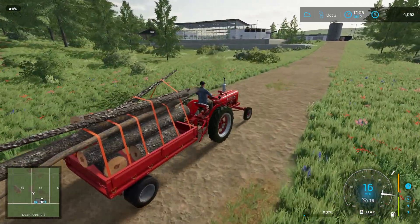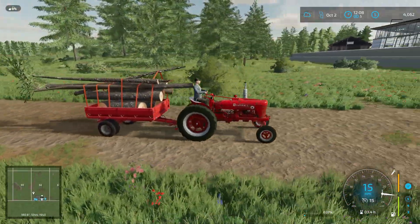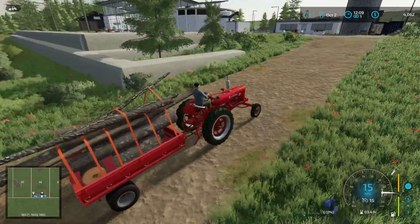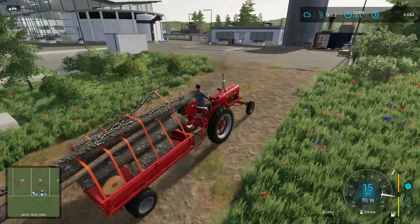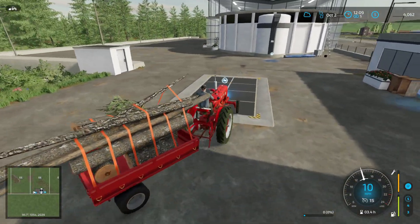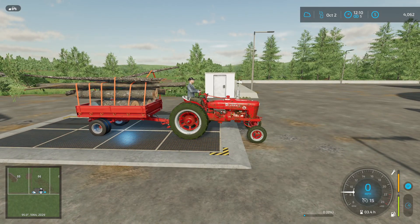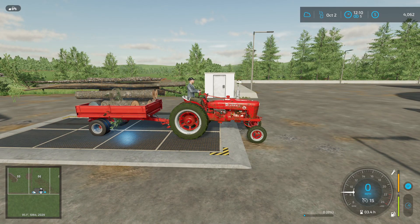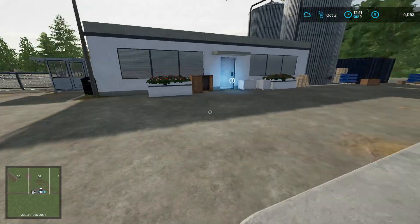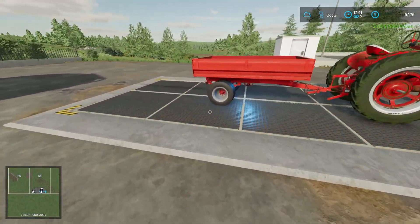Here we are pulling up to the store. I gotta say, this is a more comfortable ride — I got a nice little back rest, though the tree is literally resting right up next to my back. Go ahead and sell these — going to the selling point. I'll unlatch them all. Two grand. Not too bad.